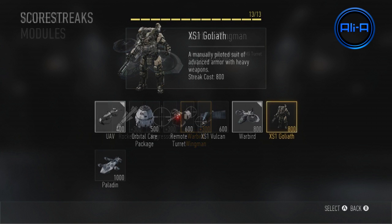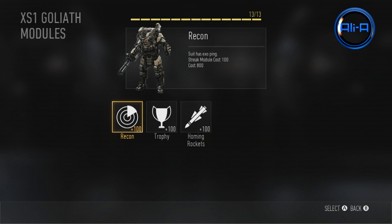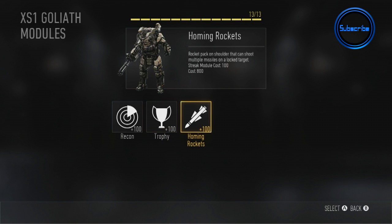The XS1 Goliath is a manually controlled suit of advanced armor with heavy weapons — a bit like a Juggernaut from Ghosts. I used it once or twice but wasn't hugely keen; I'd rather let my streaks do their thing while I roam the map. You can upgrade it with Recon, which sends a ping locating nearby enemies for just 100. You can add Trophy, giving it a mobile trophy system that deflects one or two explosives. And finally a homing rocket that locks onto targets. It's most useful for objective modes like Domination or Hardpoint where you can control an area.